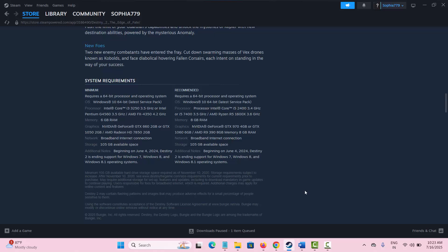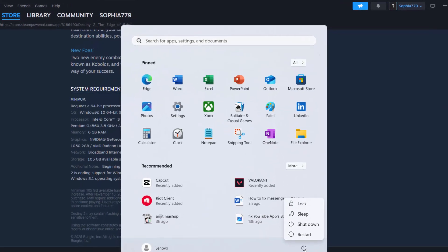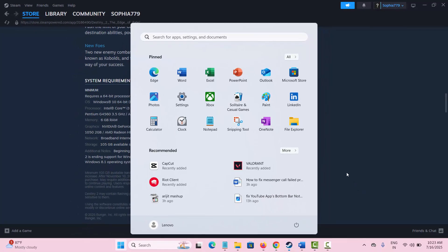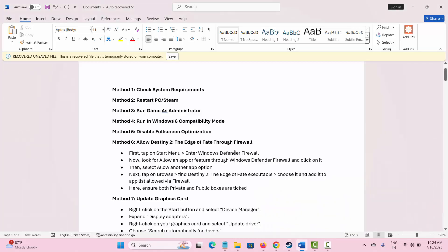The next step is to restart your PC. Simply click on the Start option, then click on Power, and then click on Restart. This will restart your PC — then check if you can play the game.